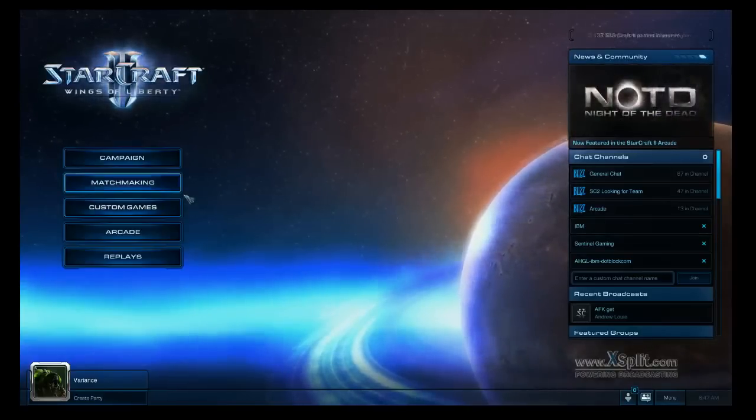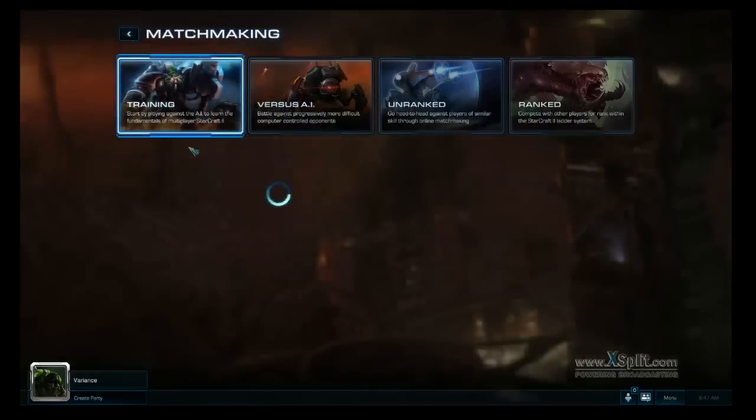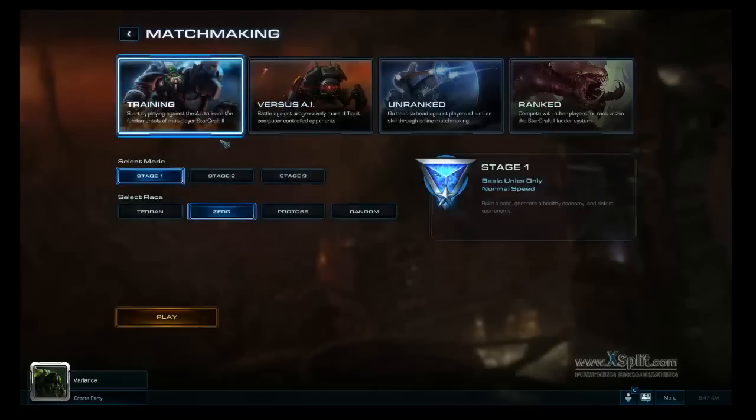What's cool is you get a couple of options when you're playing — some really beginner-friendly options, beginner to the multiplayer experience. Over here on the left you have Training. You can select the different stages of your race. Each stage would make it a little bit faster, and you could unlock more units that you can build.